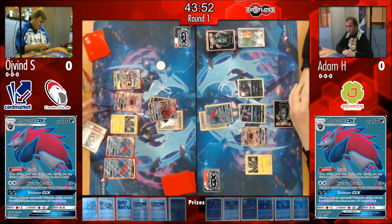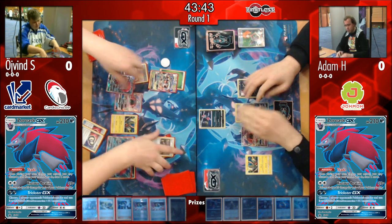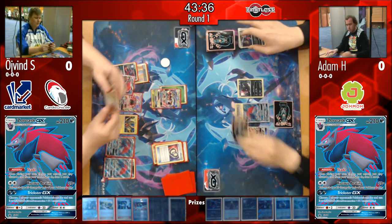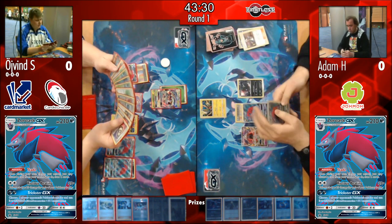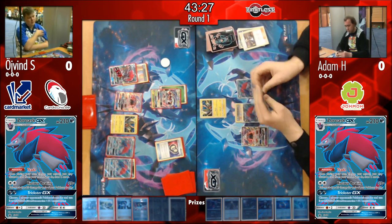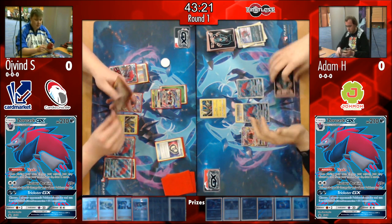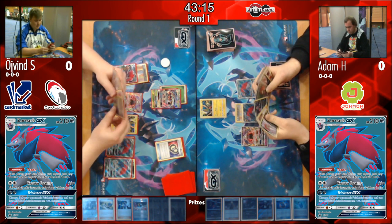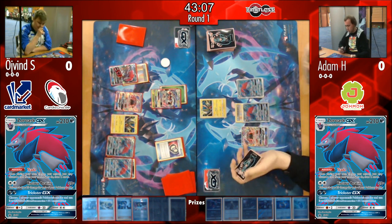With the Golisopod on the bench, Adam faces pressure from a Guzma threat. As mentioned at the start, Golisopod comes in to take out the Sneasel, threatening Weavile early — meaning Adam has to work out another game plan. He has two Zoroark GX in play with Trade available, but only four Pokémon total, so Riotous Beating isn't really dealing much damage.